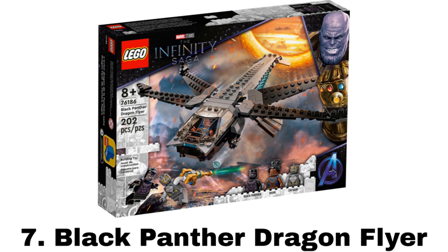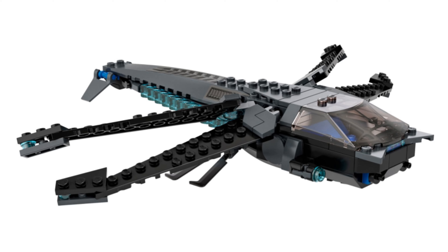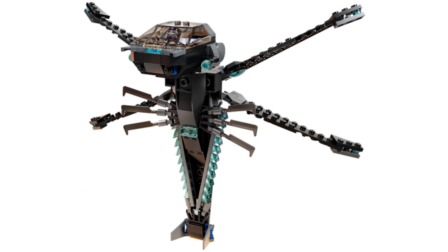Number 7 is Black Panther Dragonflyer. It comes with three minifigures: Black Panther with the purple details, Shuri, and a Chitauri. The Dragonflyer is a nice small fighter ship with that dragonfly design that goes well with other Black Panther sets. It has stud shooters and can be moved into a vertical position by turning the head.